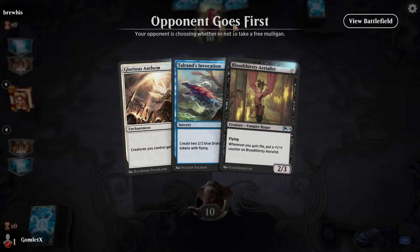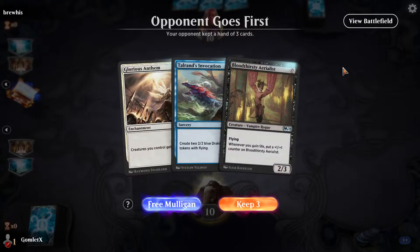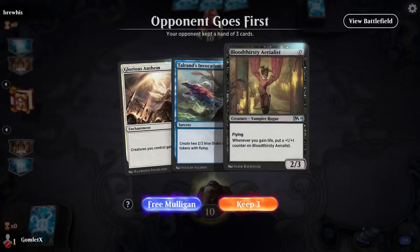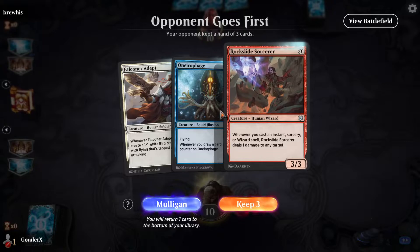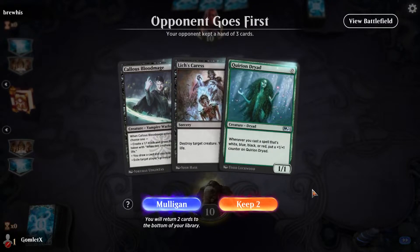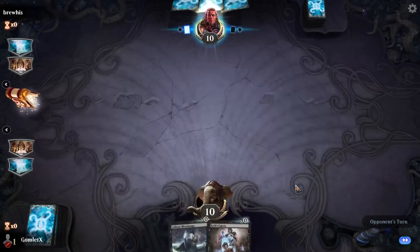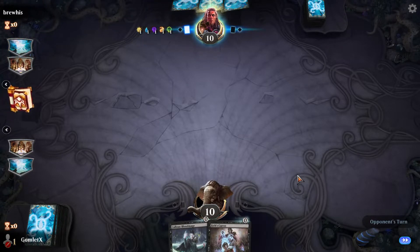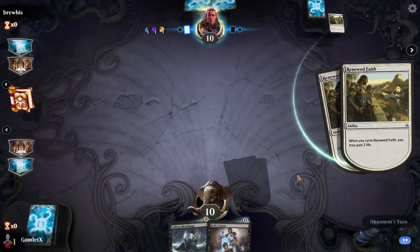Everything here is sorcery speed, so I don't love it, but the fact that Talrun's Invocation makes two flying creatures is pretty good. This might be a keepable hand even though there's no instants, but I'm still going to go for the mulligan — having instants is just so, so good. I'm even going to mulligan to two since I already got my two wins for the day. We'll keep the two. Get rid of the Quirion Dryad — that's going to build up to be big way too slowly. There seems like there's a million removal spells in this format.